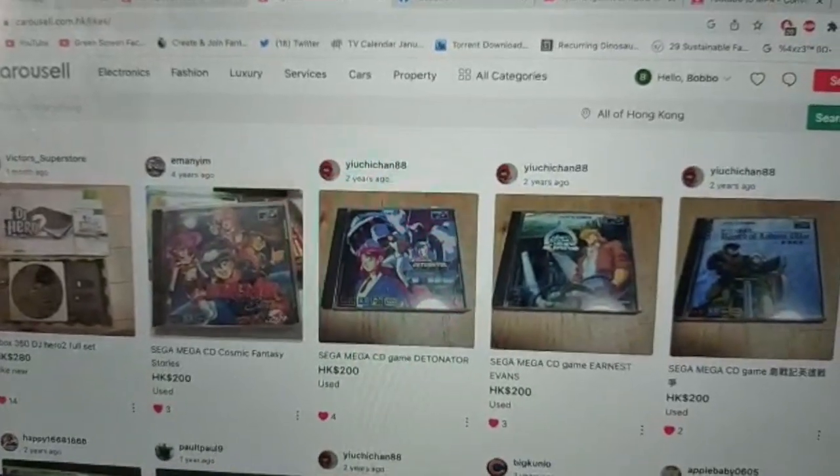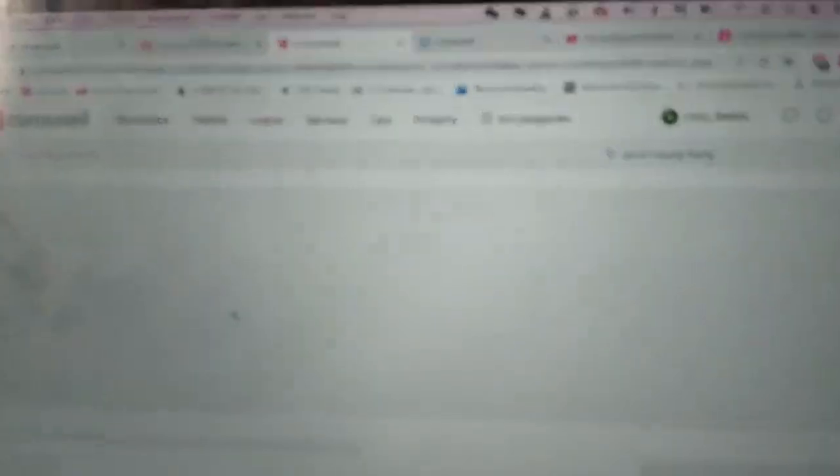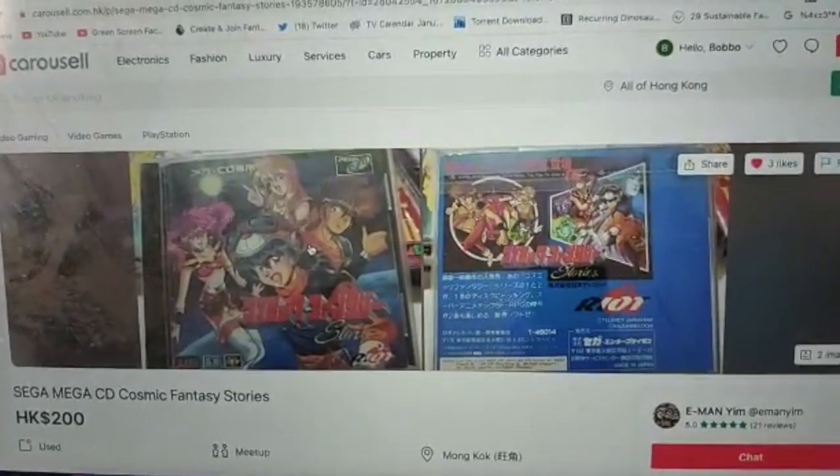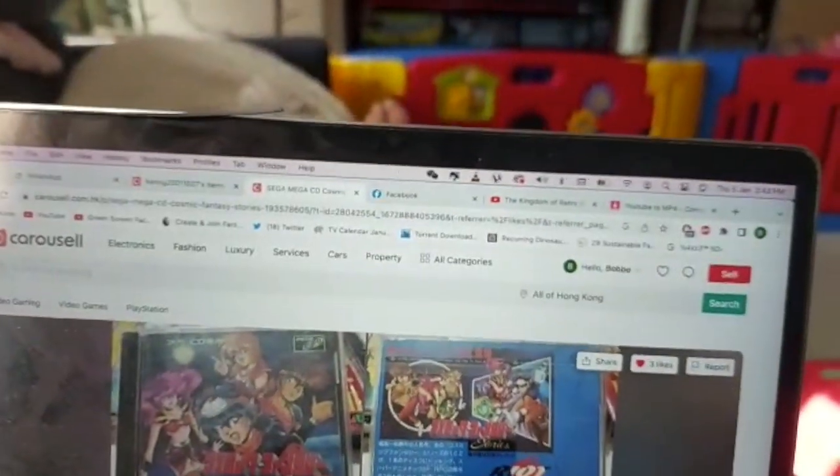So I've got my Sega CD, I've got four boxed CIB games, two of them sealed, plus the game that Alex threw in with the Sega CD. And now I've just gone on Carousel and oh my word, I have found some super cool stuff. Let's check it out. Basically over here in Hong Kong and Japan, all the games come like this — they're in the CD format, not in the big Sega CD case. But I have found some absolutely awesome looking games.